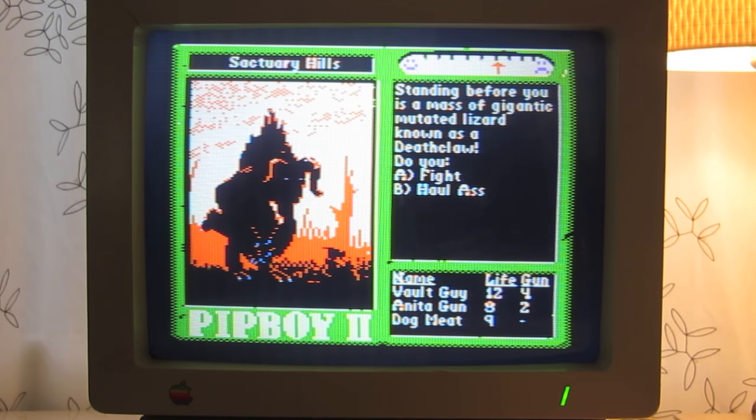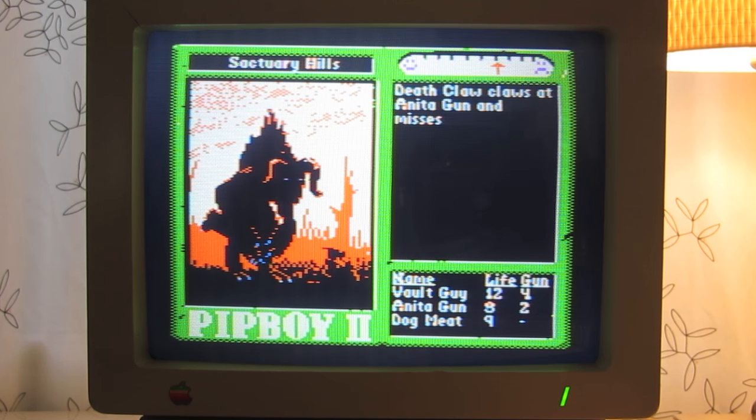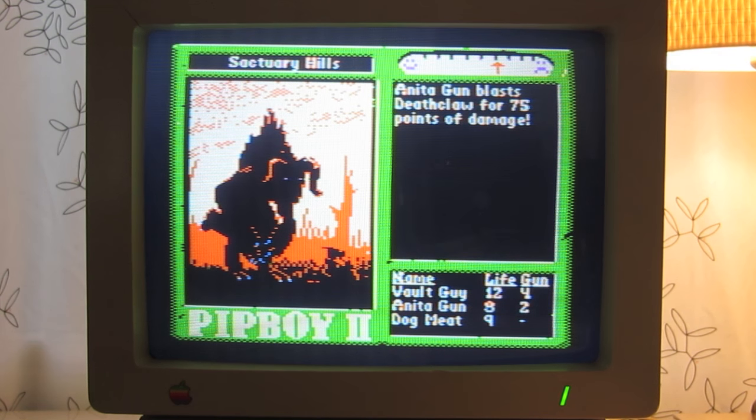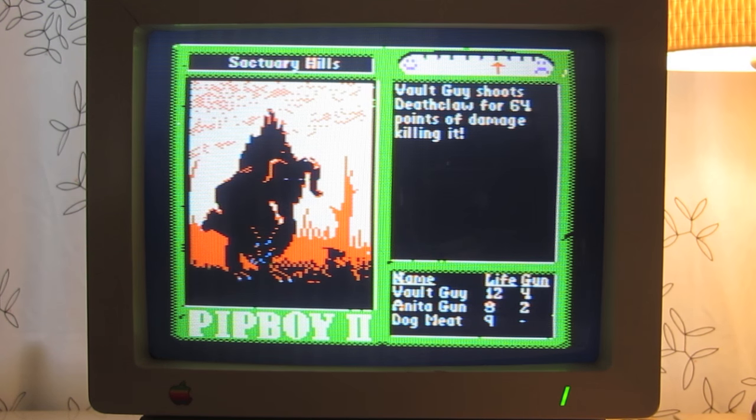Let's fight him. Standing before you is a massive, gigantic, mutated lizard known as a Deathclaw. Do you A, fight, B, haul ass? Let's fight him. Deathclaw claws at Anita Gunn and misses. Dogmeat tears at Deathclaw for 22 points of damage. Anita Gunn blasts Deathclaw for 75 points of damage. Vault Guy shoots Deathclaw for 64 points of damage, killing it. Vault Guy gets 50 experience points and finds claws.